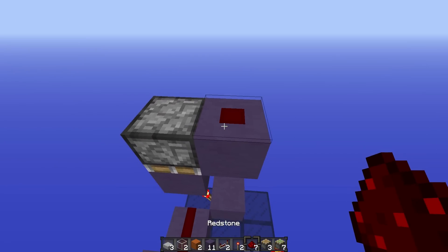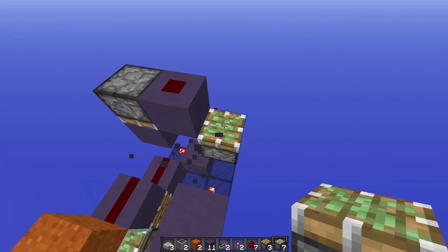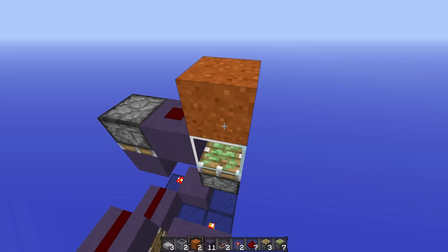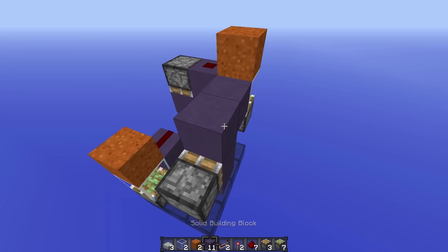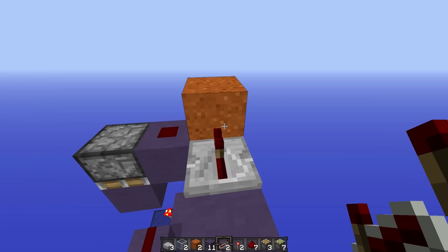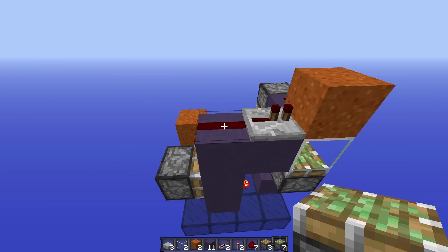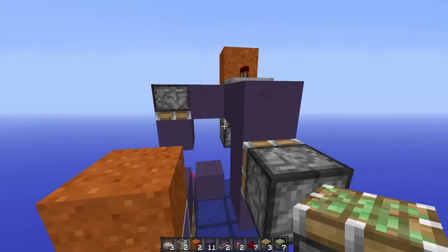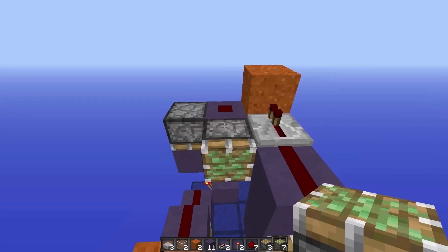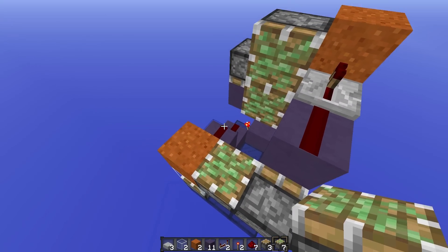Then come on top of this solid block, place a redstone dust there, a temporary block with a sticky piston facing upwards next to it, with a transparent block on its base and a gravity block on top of that. Now take two solid blocks and place them next to the transparent block like that, with a redstone repeater facing into the gravity block and behind it place a redstone dust. Now we're going to take three sticky pistons — these are the pistons that are going to be swapping our blocks. Place one here and then one right above it, and then next to this gravity block we'll place one facing up.